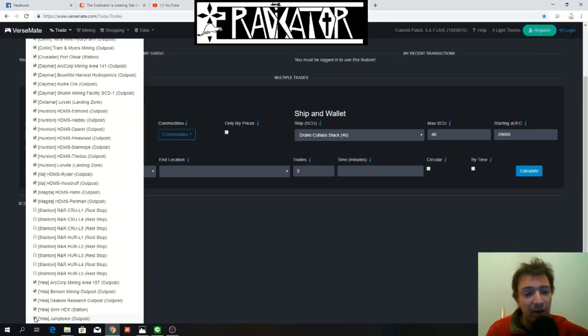We're also going to remove Jumptown because we're not going to deal drugs today — I don't think dealing drugs is a viable option, it's too risky, you're going to lose everything eventually. Unless you're part of an org, if you're flying solo like The Eradicator, just don't go to Jumptown. We're also removing GrimHex because GrimHex doesn't sell anything. Remember, you want to buy stuff somewhere, sell it somewhere, then buy something else from there, sell it somewhere else, and so on.